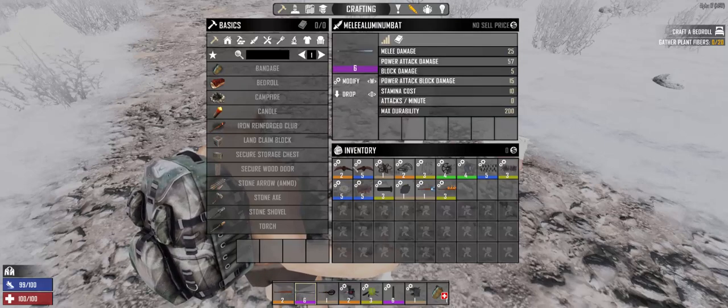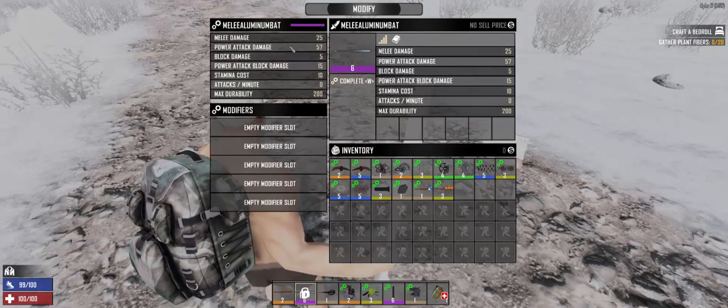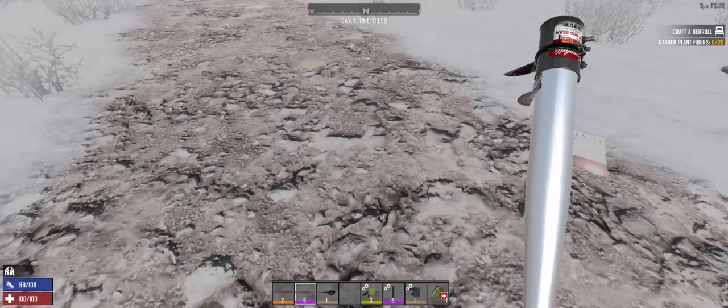So what you do is you select the bat and you click modify — you're probably familiar with this. You can see the base bat has these properties: 25 melee damage, power attack damage, block damage, and so on and so forth. It has five empty modifier slots. So what we can do now is drag in a head mod, which puts that attachment on there.